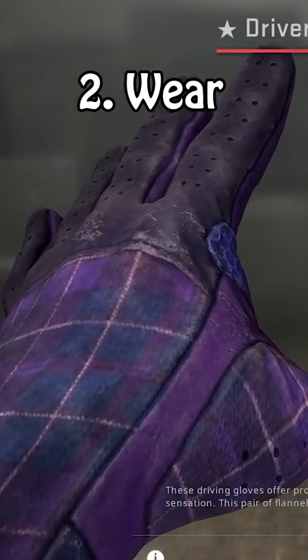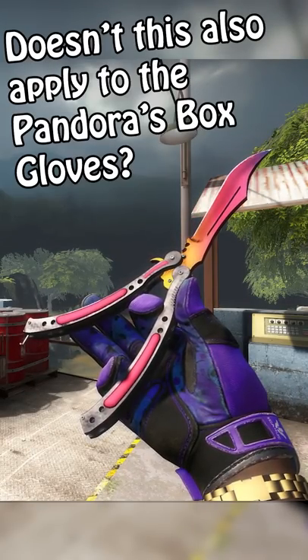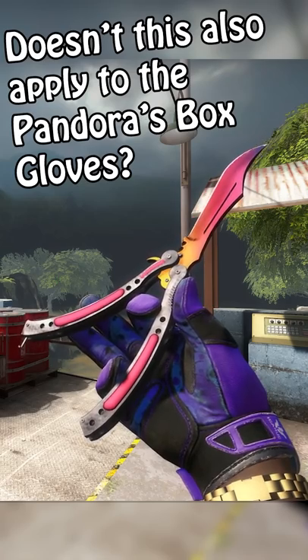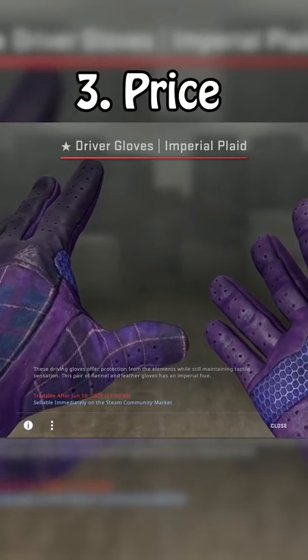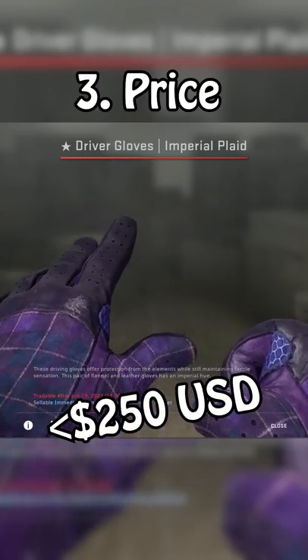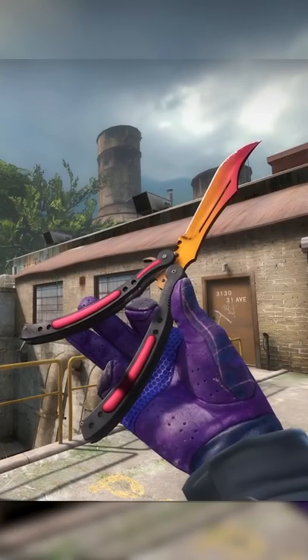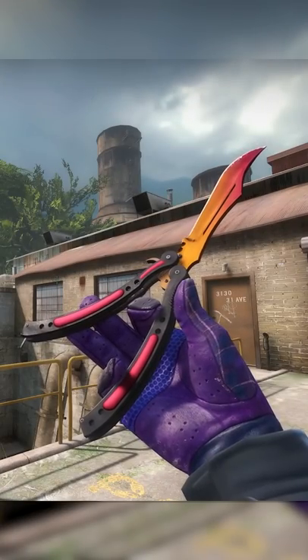And you might be thinking, don't both these things also apply to the Pandora's boxes? Well, yes. But that brings me to point number three: Imperial Planks are cheap. You can get a Field-Tested pair for less than $250 US dollars, compared to like $2,500 for Pandora's boxes. For how good they look, they're pretty much the most affordable set of gloves in the game.